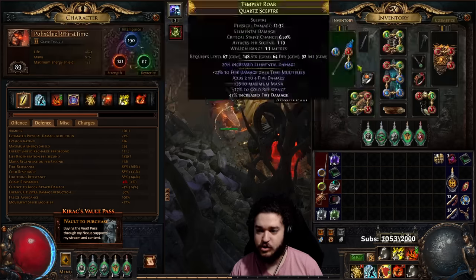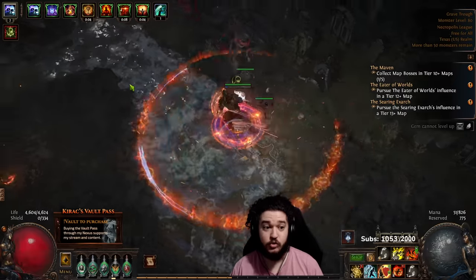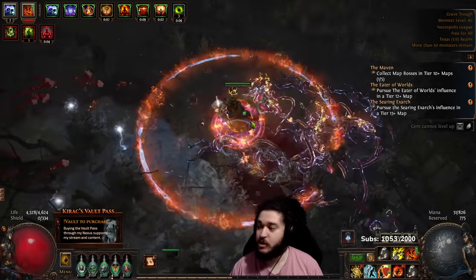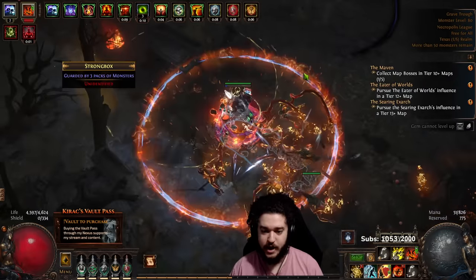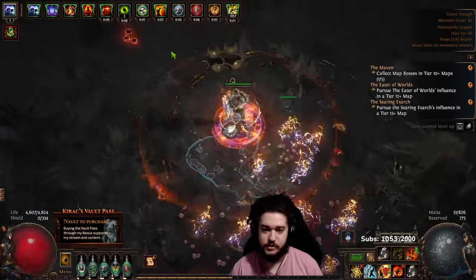And then Faster Attacks, Life Tap, Shield Charge, Momentum. Remember that when you want to drop Purity of Elements, you want to make sure you have your Uber Lab completed. The reason you specifically want Uber Lab is so that your maximum fire res applies to your other resistances as well.